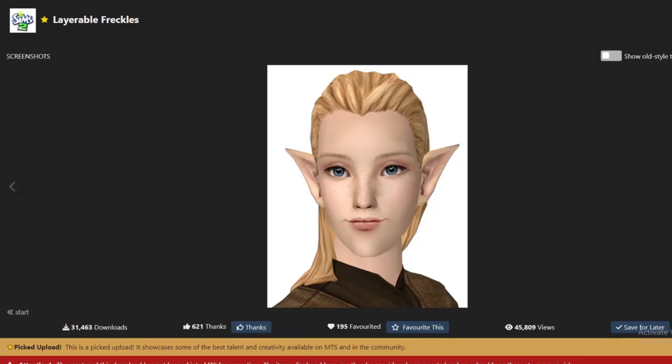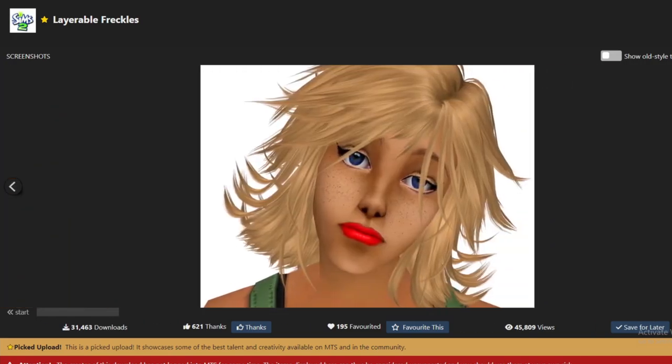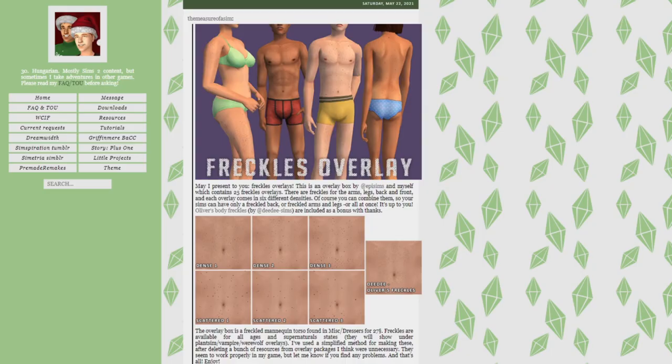Next up we will be looking at skin details. In my game I typically like to put freckles on Sims with lighter skin or if they are a natural redhead. The best combination I have found are the layerable freckles by Voyelle on Mod The Sims, used alongside the body freckle overlays by DD Sims and Epi Sims on Tumblr. These are very natural, subtle freckles and they look beautiful in game.